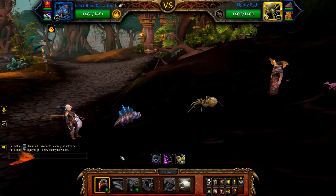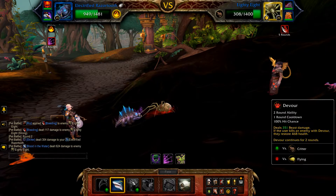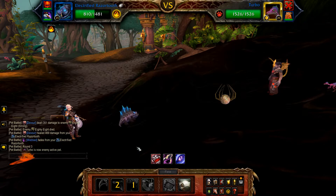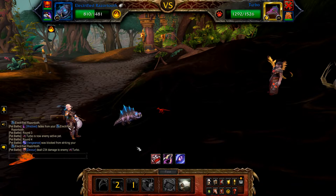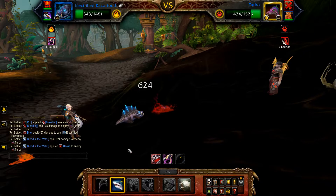Start with Rip, followed by Blood in the Water, and then Devour. The first round of Devour finishes off 88 and gives your Razor Tooth a heal. Turbo then enters and is hit by the second round of Devour. Follow this with Rip, then Blood in the Water and Devour if possible.